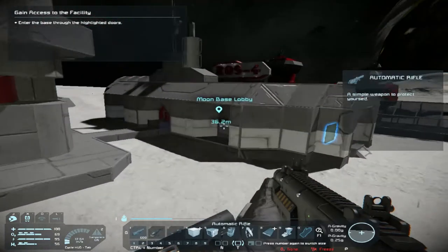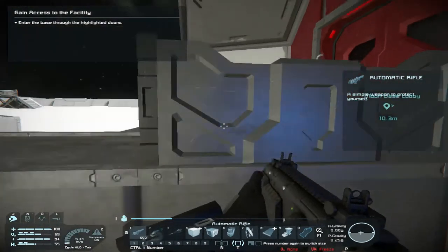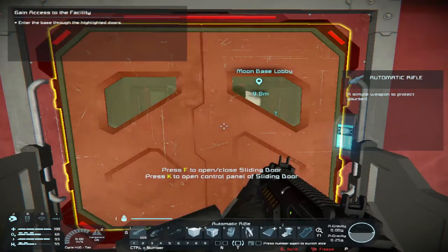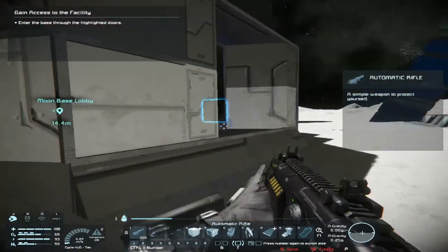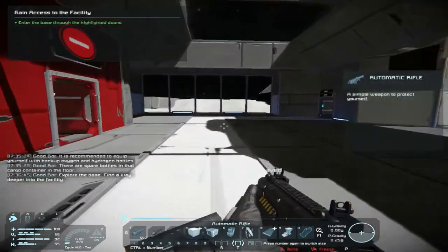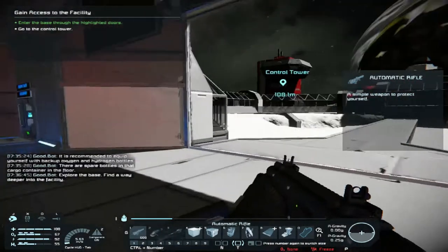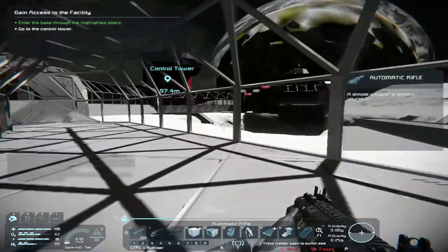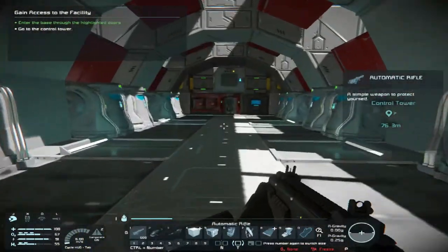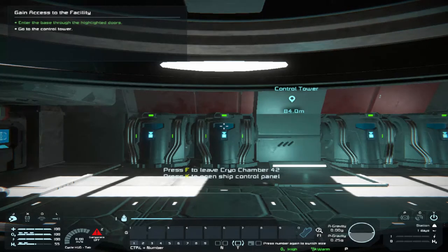Into the base through the highlighted doors. Really, do I have to grind the doors down? No wait — oh it's these doors. All right, where am I supposed to go? Oh, I have to go to the control tower. I'm just going to run over there real quick. Can I recharge myself? Yes I can! And I can change my suit.